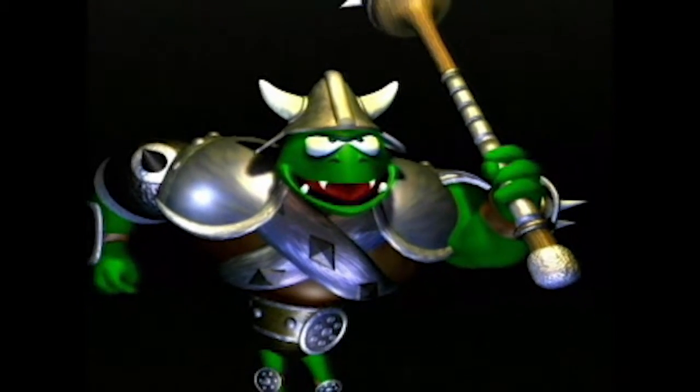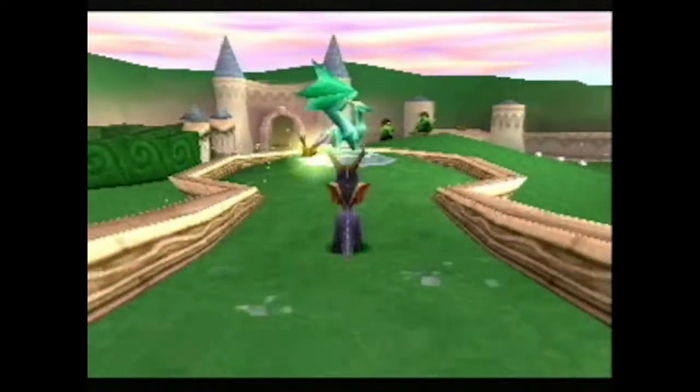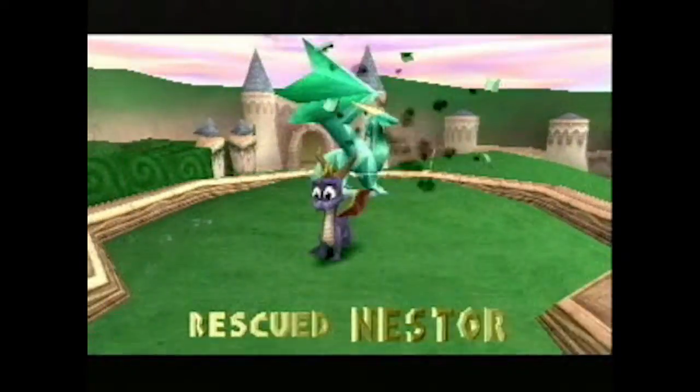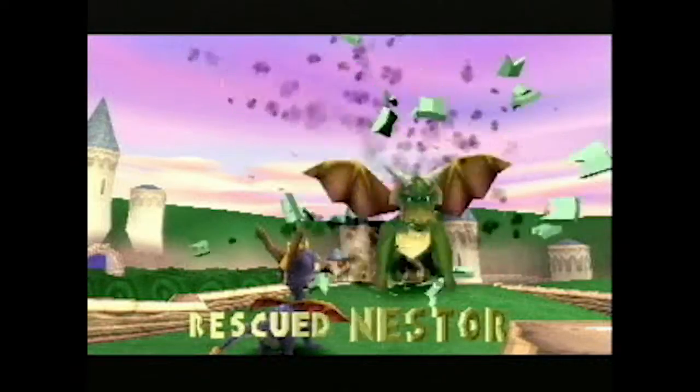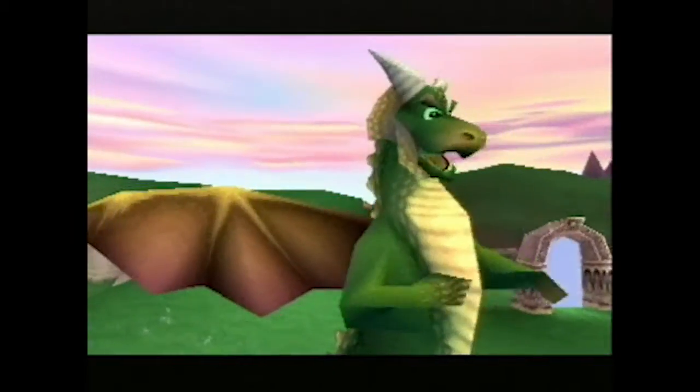In the game, you play the part of Spyro. An evil creature named Nasty Nork has cast a spell turning all other dragons into crystal statues. You have three major objectives: the first is to rescue all the dragons, the second is to collect the treasure that Nasty has stolen from the dragons, and the third goal is to defeat Nasty himself.